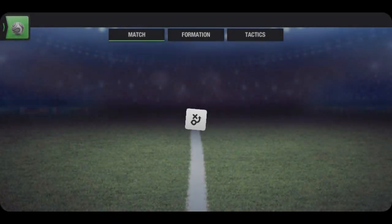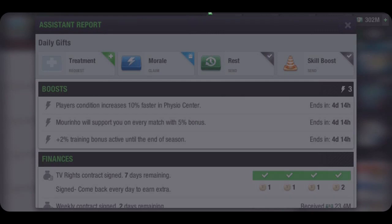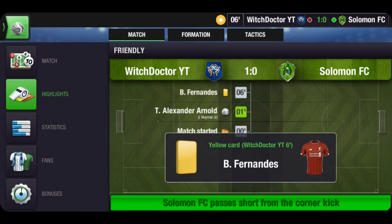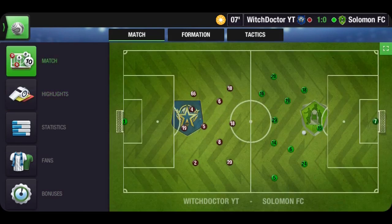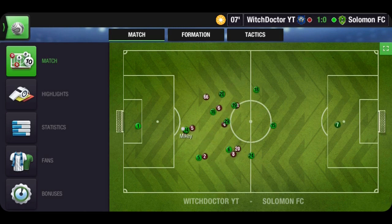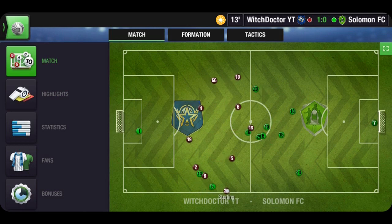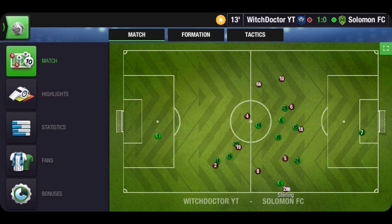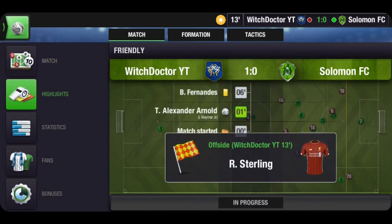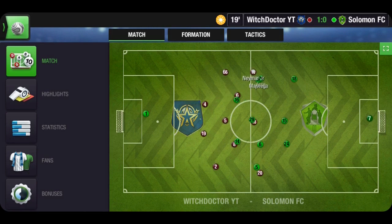Moving on to gifts from friends — every day you have the ability to send and receive rest packs from your friends. If you don't have any friends, I suggest you join Iceman's Discord server or any Facebook Top 11 group and friend request as many people as you can. You need around 100 to 200 friends to get at least one rest pack daily, so in 30 days you get 30 rest packs from friends. It's not much but it adds up.